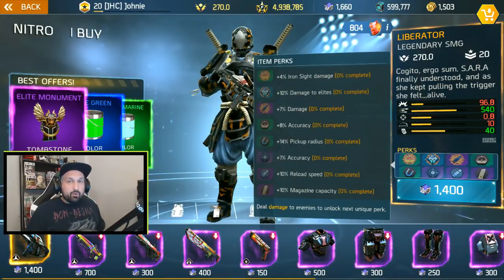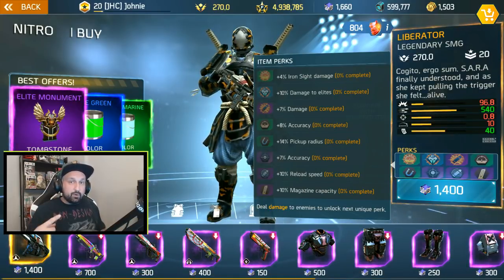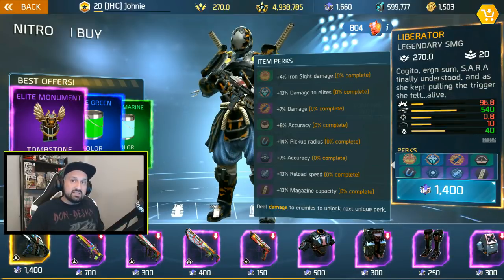Once you've got the points, don't spend them right away. You should check the shop refresh, because the perks change every six hours, and you should wait to find a good set of perks with high numbers.